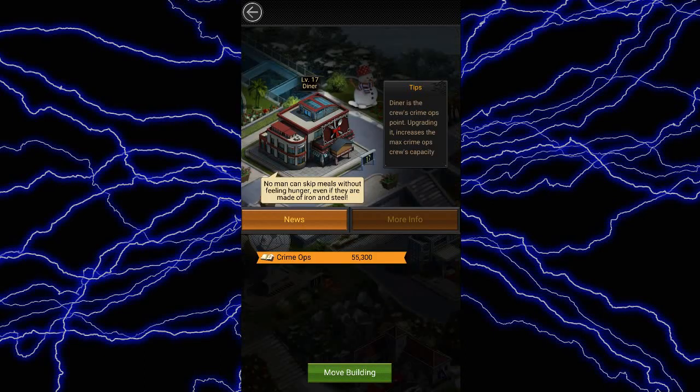The diner. This building will increase your march size. It is a must to upgrade this building if you want to increase the power of your attacks. Having more troops for march not only increases the probability of you winning battles, but it also will decrease the amount of troops you lose in battles. So I would strongly recommend upgrading this building whenever you can.